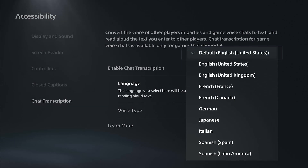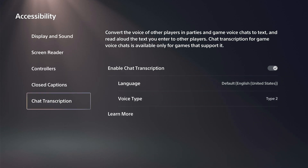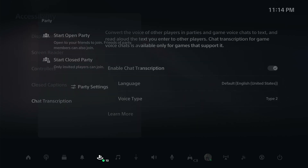You can choose the voice under here — for example, an English speaker — and then go to Voice Type. From there, go to Party Chat and open that up.